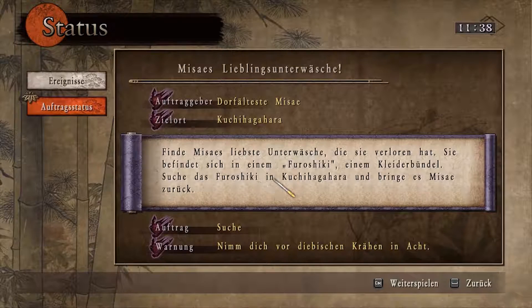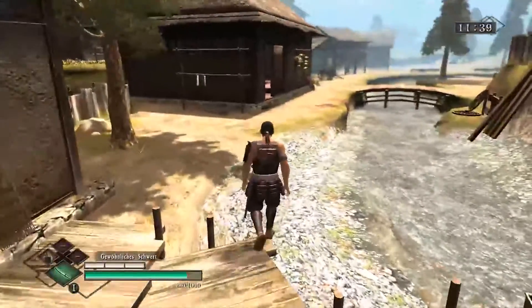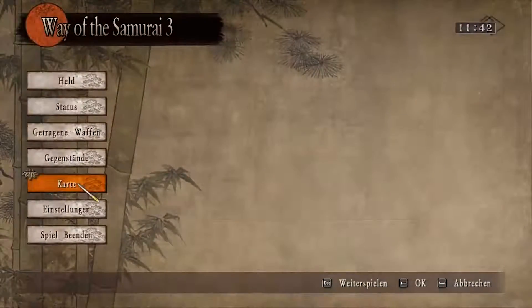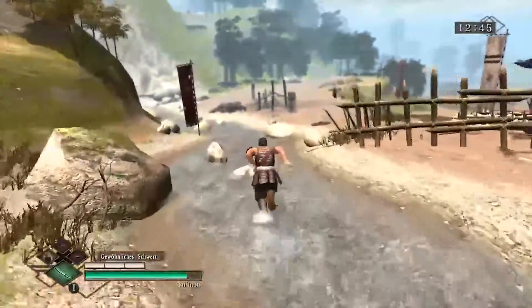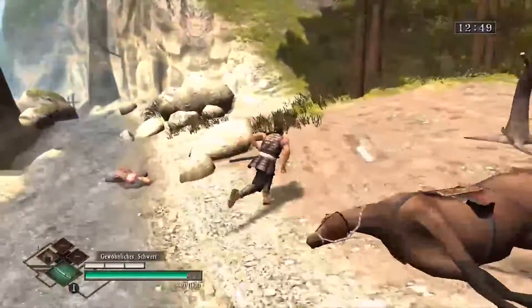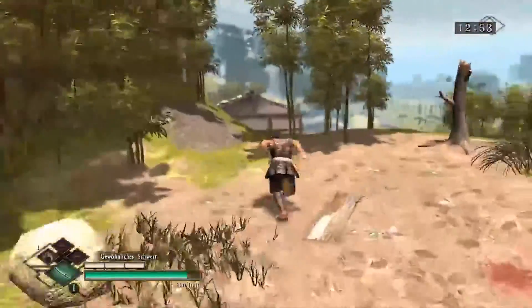Wir müssen jetzt eben zu Kuchihagahara und mal gucken. Ich weiß natürlich jetzt schon, wo es ist - obwohl, ich glaube, ich habe es sogar schon wieder vergessen. Wir können jetzt hier auf die Karte gehen, nicht nur auf die Gebietskarte, sondern auf die Weltkarte, und jetzt hier mal zum Zielort gehen. Dann werden wir hier in einem anderen Dorf gespawnt. Wir sollen uns vor den Krähen in Acht nehmen, wurde übrigens gesagt. Dort vorne endet übrigens dann der Fluss plötzlich, das ist dann so eine unsichtbare Mauer.